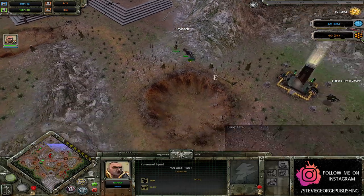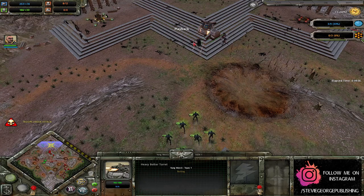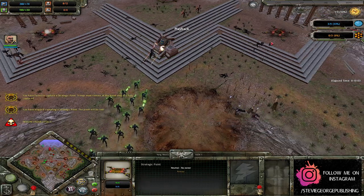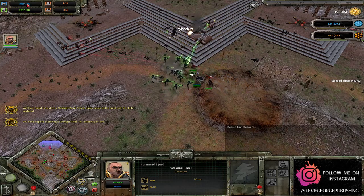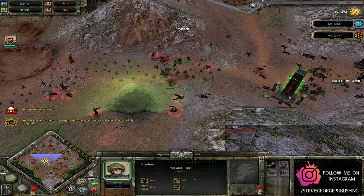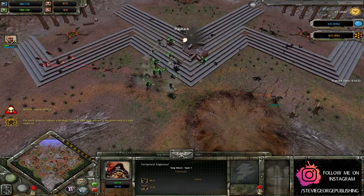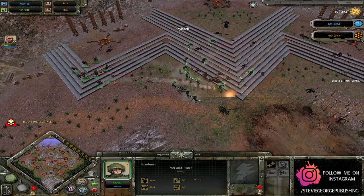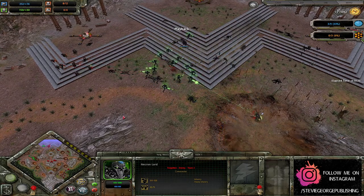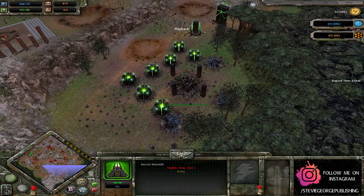Got a heavy bolter turret over here and the Command Squad continuing their campaign of harassment. Necron Lord going to see if he can shake away that heavy bolter turret as the Guardsmen continue trying to capture points to shore up their economy. Yang Wen Li seems to be trying to get that Tier 2 going. Down on this side, some more Flayed Ones are causing the Guardsmen issues, and the Obelisk is really getting some good work in. Players of lower ranks often forget their Obelisks have the shooting upgrade — and I include myself in that, as Necrons are probably the only race other than Orks I actually get around to playing. No Tier 2 for Forgotten at the moment.